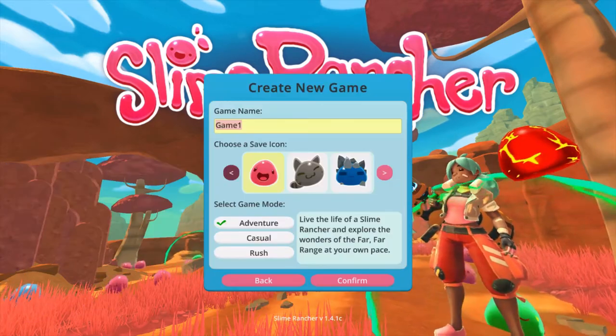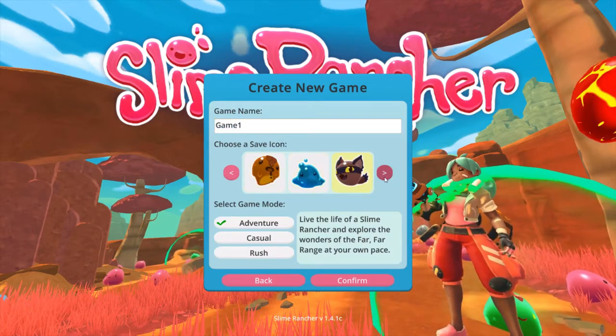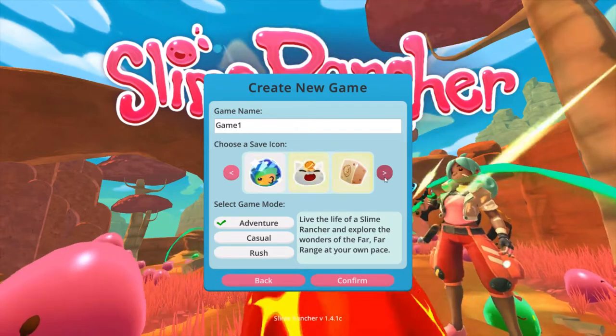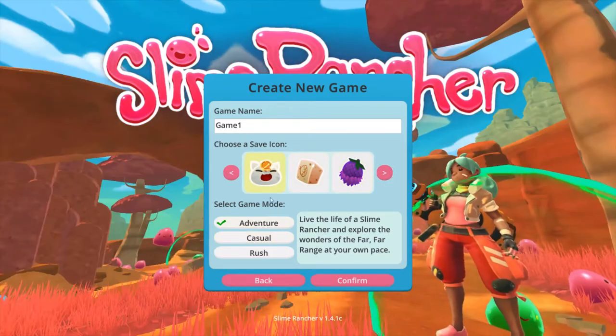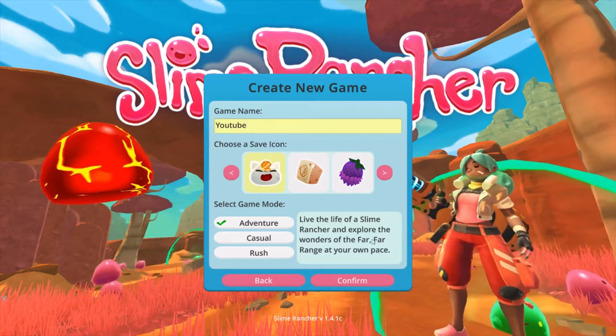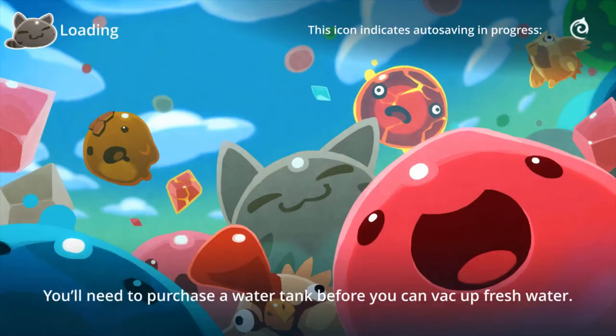We're going to jump straight in. I'm going to go straight forward from the last time. I'm going to do a Lucky Charm Slime — not a Tabby Slime, a Lucky Charm Slime — because they are cute. I'll name it YouTube, because I have multiple worlds.